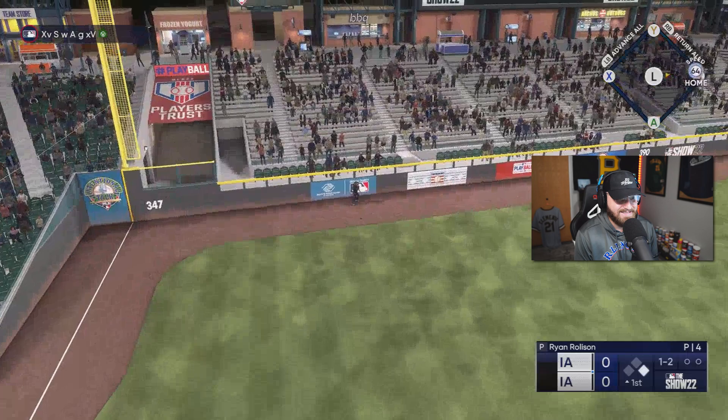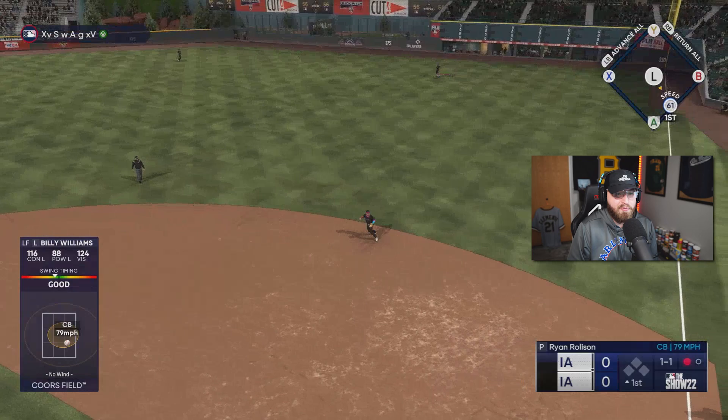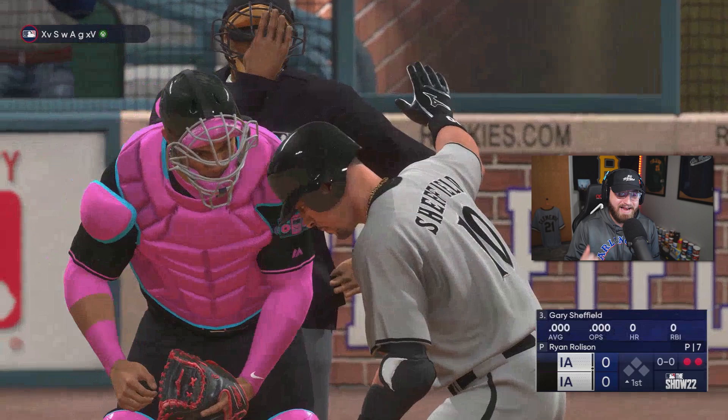Troy Gloss, first swing — he's got 125 everything against lefties. Even in Coors Field, Troy Gloss can't get it out. I know it was a little bit inside, but man, we should get that one. Billy! Okay, we've hit the ball hard with both guys so far.